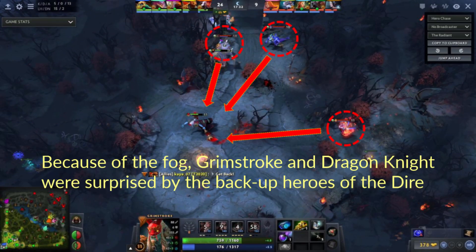Grimstroke and Dragon Knight were surprised by the backup heroes. If they had vision, they could have anticipated the backup heroes and retreated early.